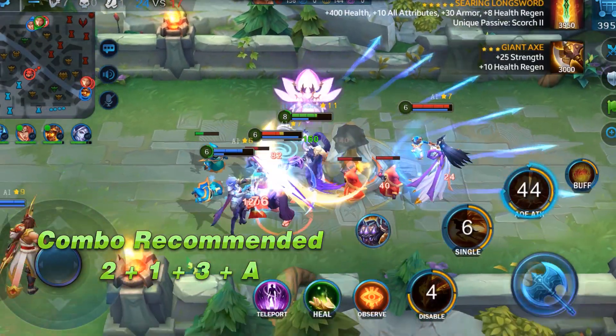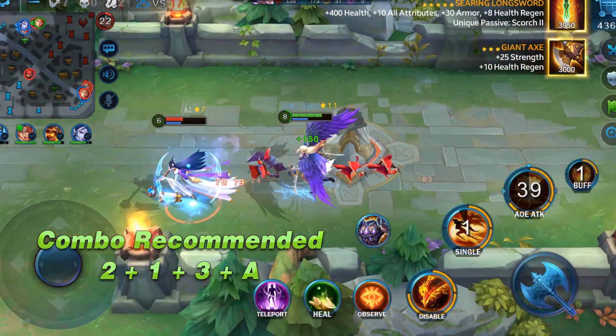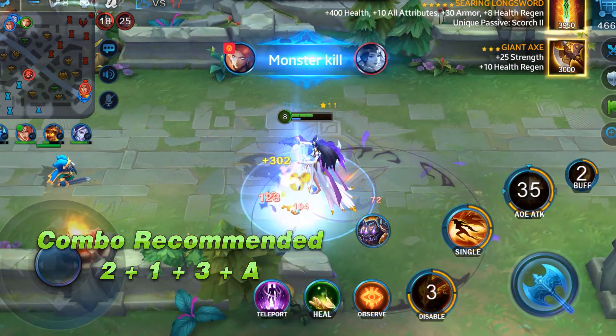If you are a little away from the enemy, use ability 2 to dash forward, then cast ability 1 and ability 3 to deal damage. During the period, keep using basic attack.